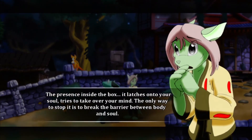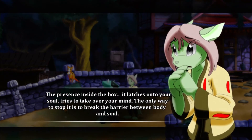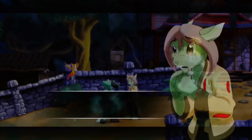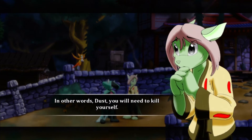The presence inside this box — it latches onto your soul. Tries to take over your mind. The only way to stop it is to break the barrier between body and soul. In other words, Dust, you will need to kill yourself.